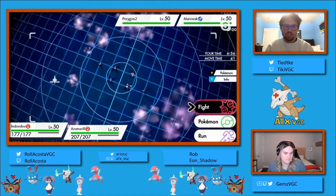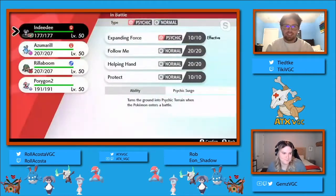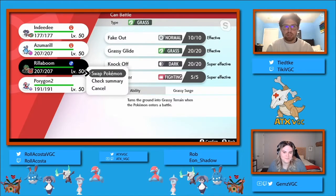I know that Rollercoaster has primarily been using another team in preparation for the Players' Cup, but these leads are interesting. I will always enjoy seeing the Azumarill lead because Azumarill can kind of manhandle Trick Room if you play it properly.